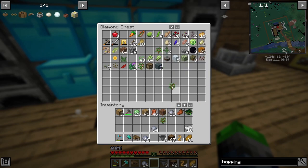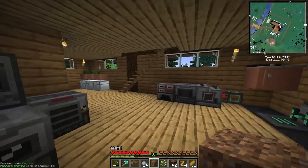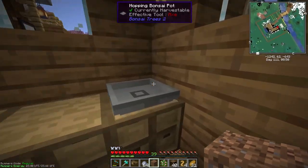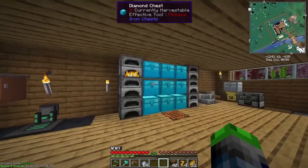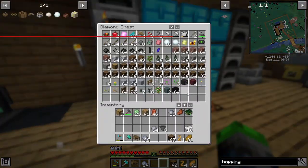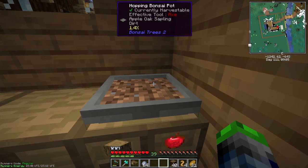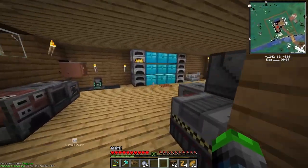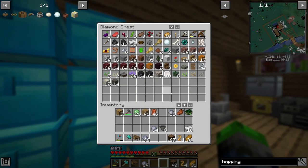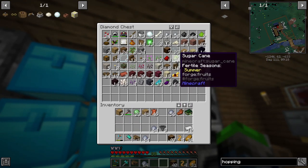We got oak here - apple oak sapling, can we actually use that instead? That would be a renewable food source that we wouldn't have to work for. Oh it does work! Beautiful - let's go ahead and chuck some apples in there so they won't let anything else grow. There's a visual glitch - I don't think we're supposed to be doing that but we're gonna try it out.